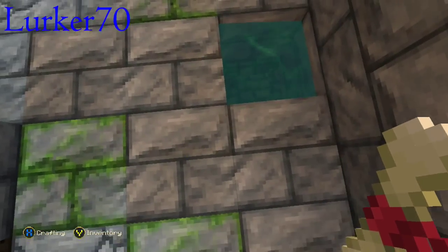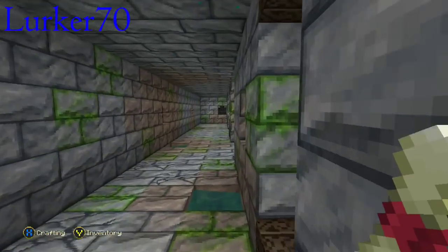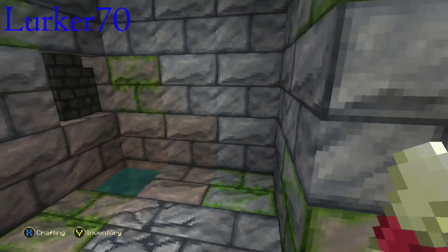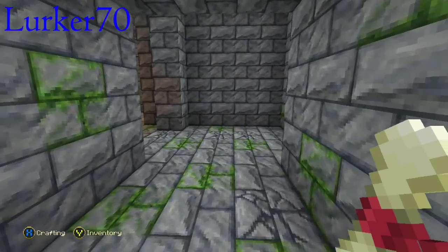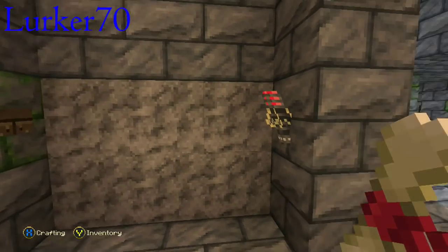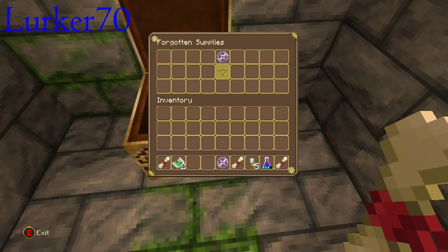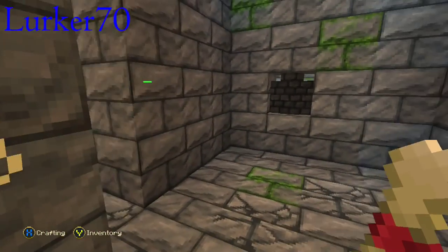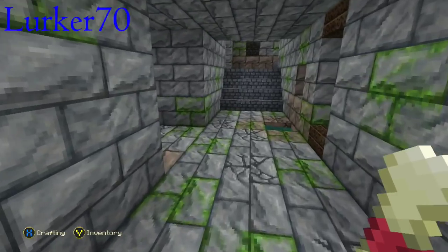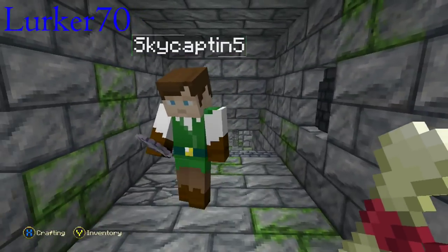I really wish we had glow sticks — I think the Pocket Edition has glow sticks, they're pretty cool. I'm now in a metal maze. There's another keystar — I have two. I got seven. Is there a chest in the metal maze, or should I just...